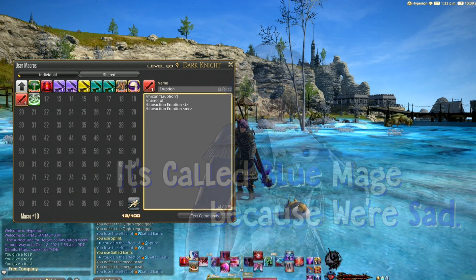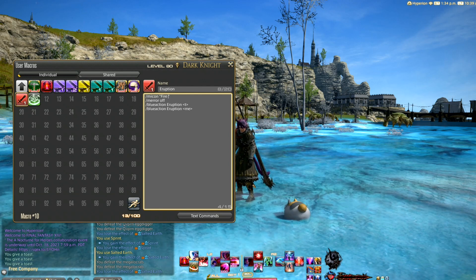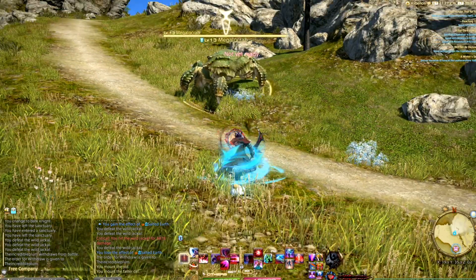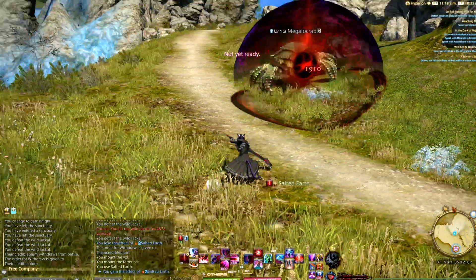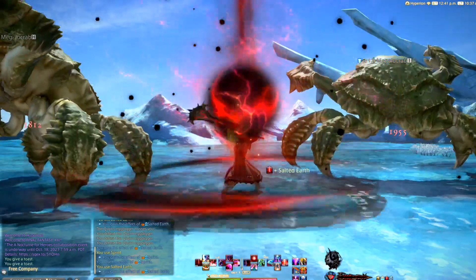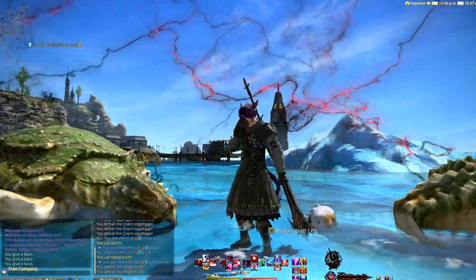The line /merror off is optional but it removes the annoying error message that happens when you use a macro too soon after another macro. The next two lines are used to either target your enemy or, if nothing is selected, target yourself. This way your ability will always go off, prioritizing having a target, or if there's no target it'll just land at your feet.